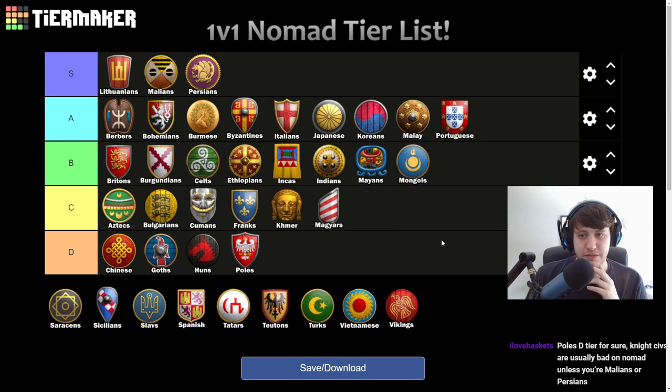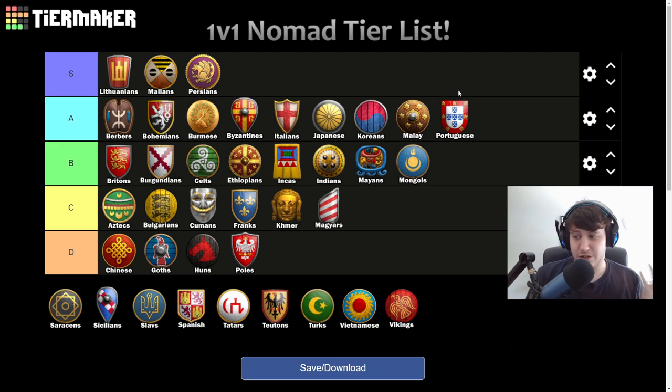Portuguese — A tier. They have a great navy and a fantastic castle drop into unique unit play with their Organ Guns. They have good monks, knights, archers — all that stuff. Their team bonus doesn't really matter in 1v1s, but know that they're fantastic in team games. Portuguese are just great on water and hybrid maps for the same reasons as the other A tier civs.